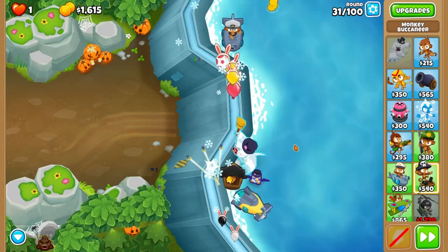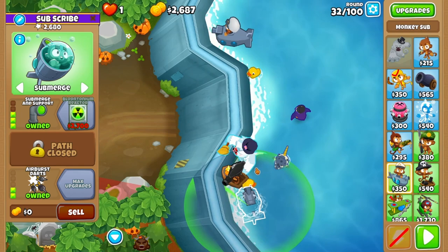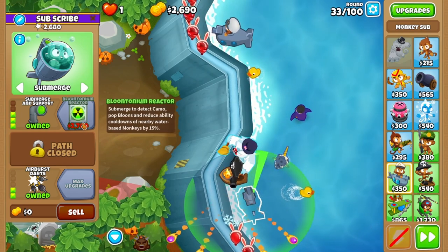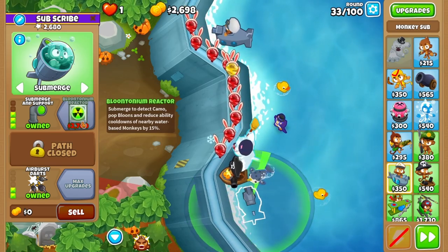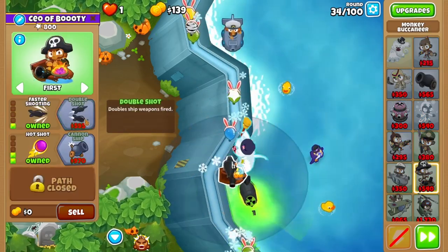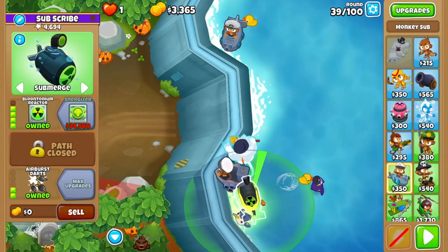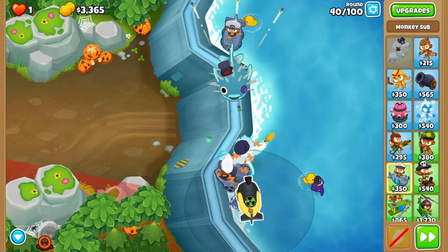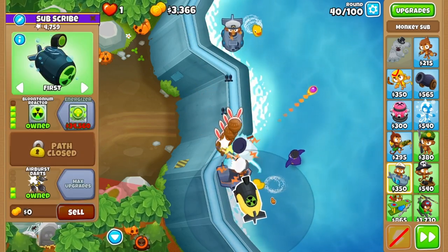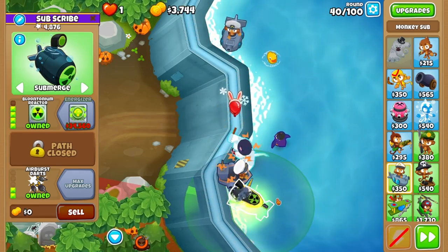Pat roar off cooldown on round 31 and you should be good. On round 33, start the round by submerging your sub once more, then buy reactor as soon as you have the money, which should be pretty much right away. It's smooth sailing all the way up until 40, so upgrade your buccaneer to a destroyer. Come round 40, unsubmerge your submarine and pat roar when it's in range. Note that you can now submerge your reactor to clean up the extras, and keep it submerged for the rest of the run.